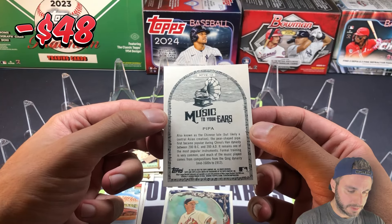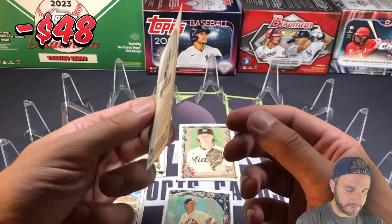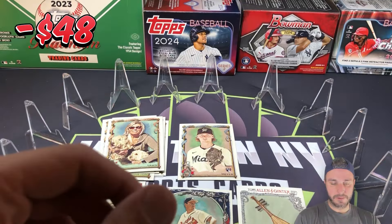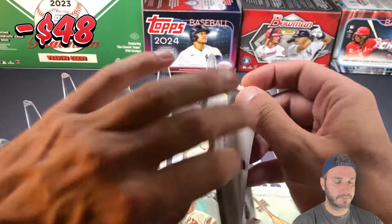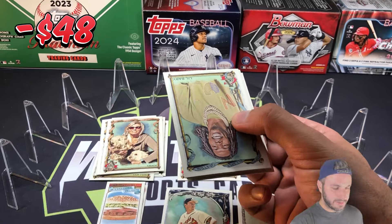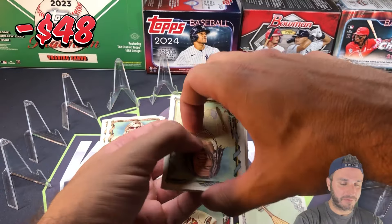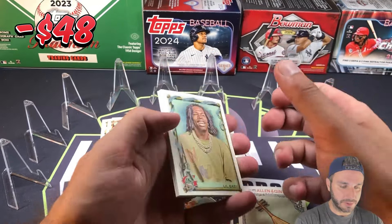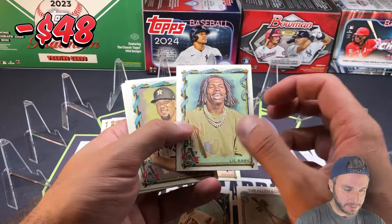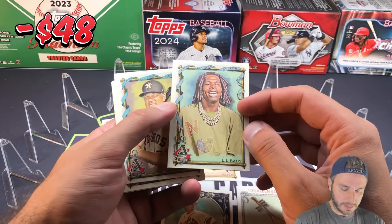Music to Your Ears insert. The Chinese lute — is it peepa or pipa? I have no idea. Another insert there. Stadium Club was fun yesterday — if you missed that, I got five black foils in one pack, Topps screwed up, so that was very interesting. Hopefully Topps screws up in this Allen and Ginter blaster as well.